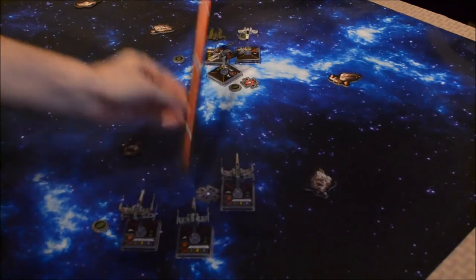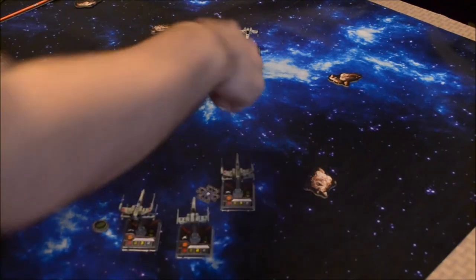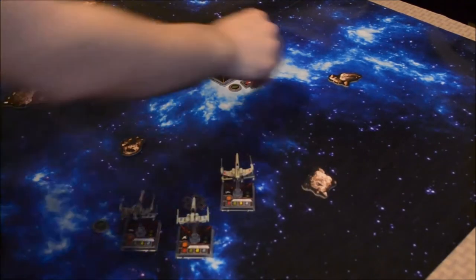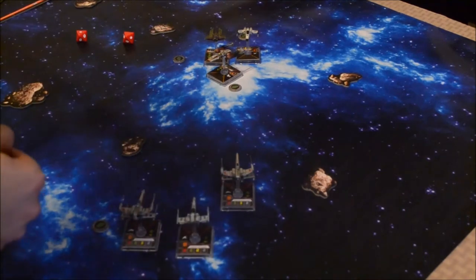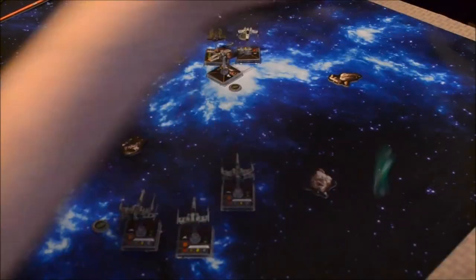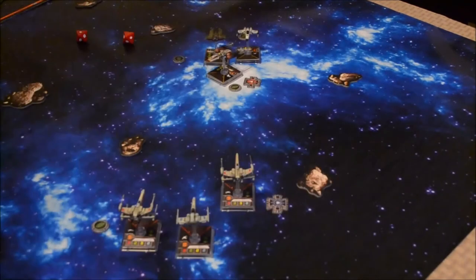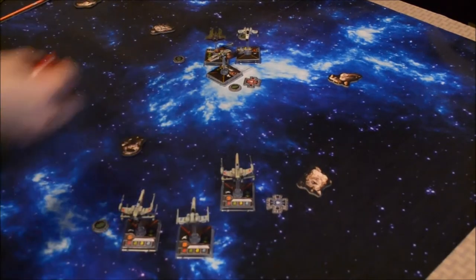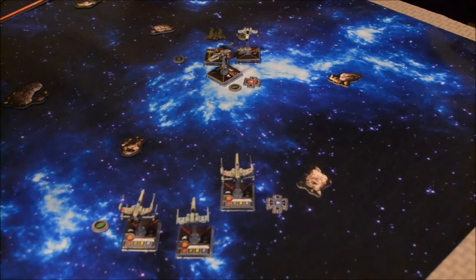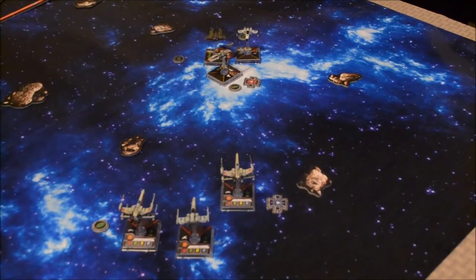Next up is Aaron Kraken at range 3 — two attack dice and two defense dice. With Wedge's ability, after spending your target lock, roll one defense die; on an evade result you immediately re-acquire a target lock on the same ship, so you pretty much get your target lock back. Back to Aaron Kraken — you got a hit and a blank, then re-rolled it to a blank.